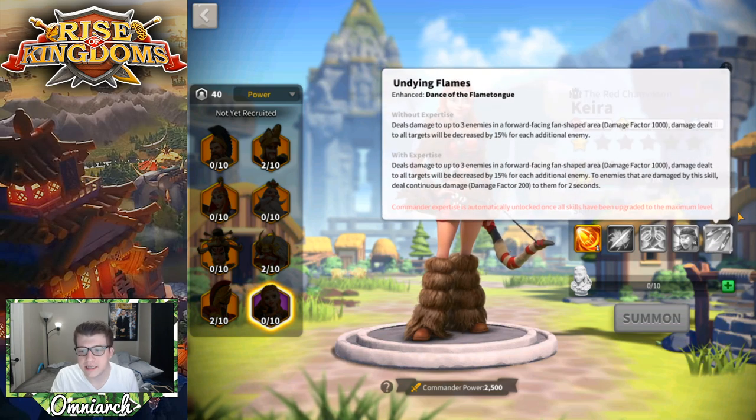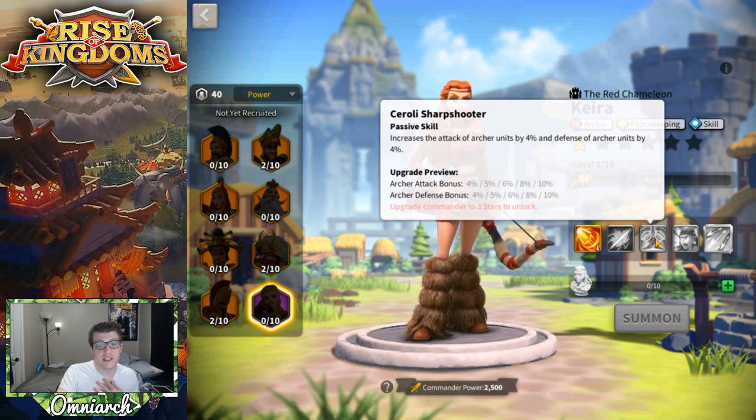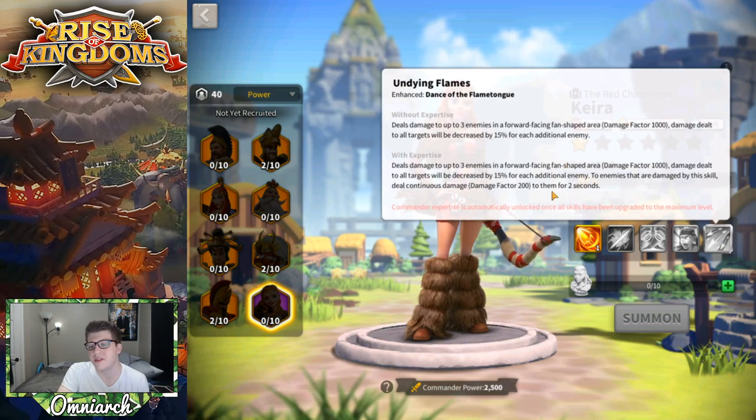Finally, her expertise adds a two-second damage factor of 200 damage per second, dealing 400 additional damage total. It's not the greatest expertise, but it essentially nullifies the 15% damage reduction from her primary skill and then some — effectively bumping her damage factor up by around 200. I would have preferred they use the expertise to buff her third skill up to 15/15 to stack with Kusunoki, but it is what it is.